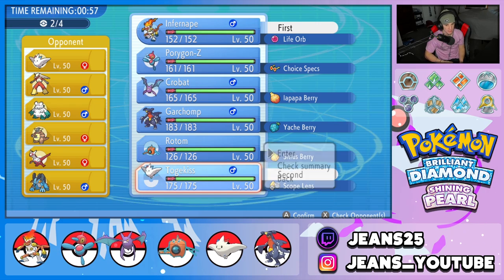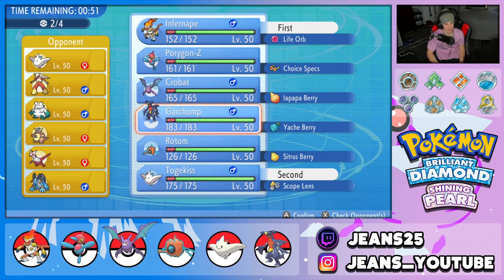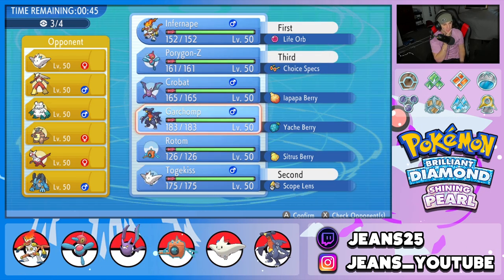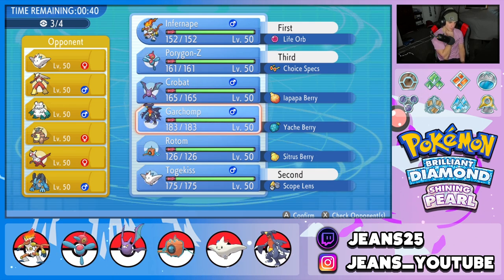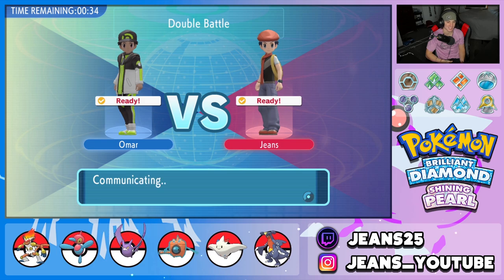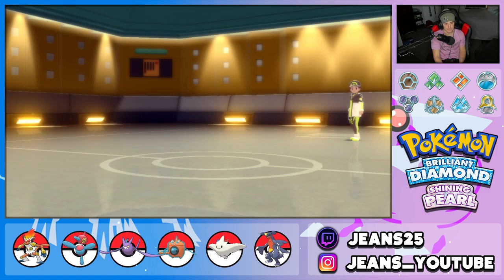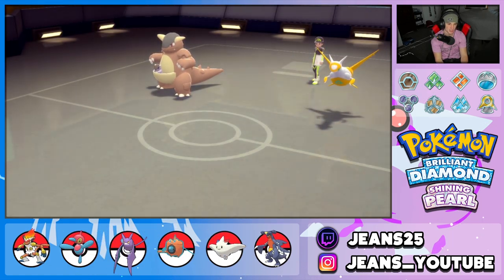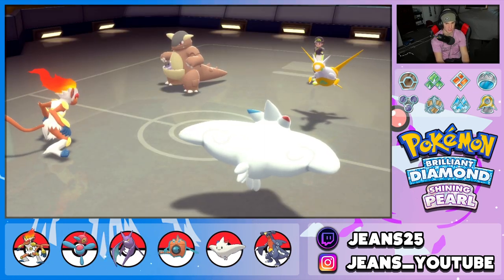Porygon-Z is going to have to come in here, and Garchomp seems a lot better in these situations than Rotom. He has Abomasnow but we do have a Yache Berry. Locking it in, looking to grab a win. I really want to lead Crobat but if Latias comes out it can outspeed and dump on me. So we're going to go Infernape alongside Togekiss. From here I could Fake Out — going to Fake Out Latias and see if Infernape gets Faked Out.